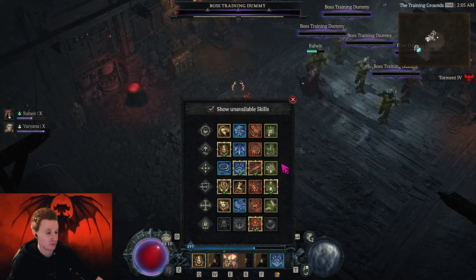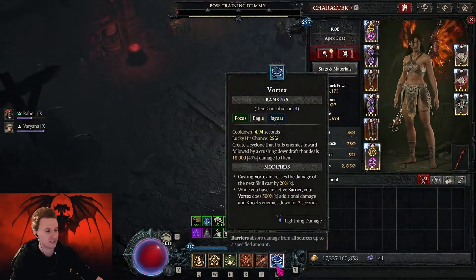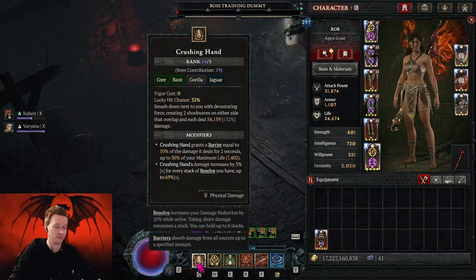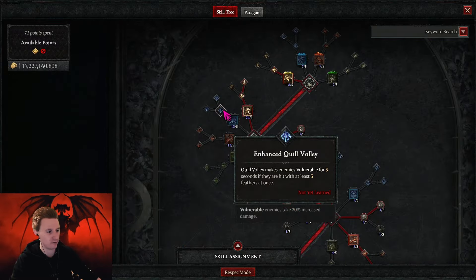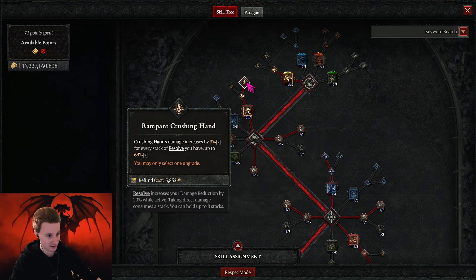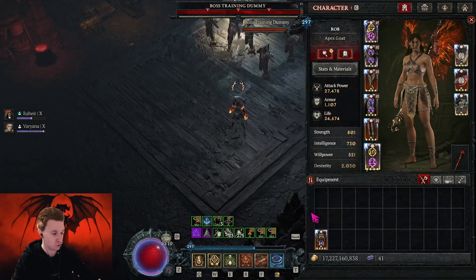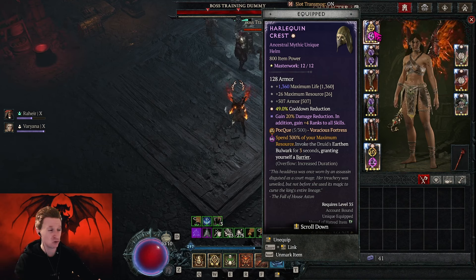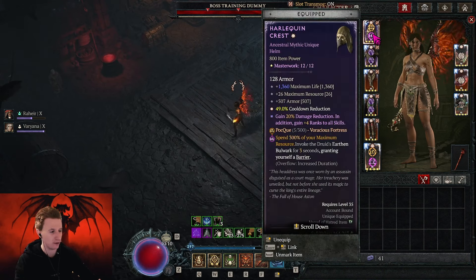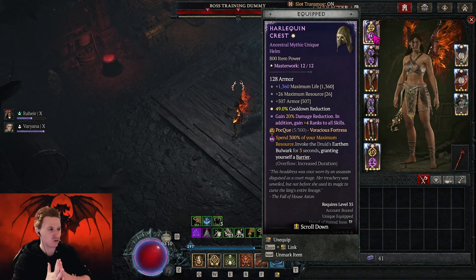Soar is great to solve your vulnerable problems, so there are going to be two different versions of this build linked below. I'm going to stick with the one I like better — with Vortex — and we use Exploit to make targets vulnerable. One of the downsides of Crushing Hand versus Quill is that Quill makes stuff vulnerable with the Enhanced Quill Volley Rune, and Crushing Hand doesn't do that. But Crushing Hand scales your damage based on your Resolve stacks, so this is another Resolve stacking build that is extremely powerful.